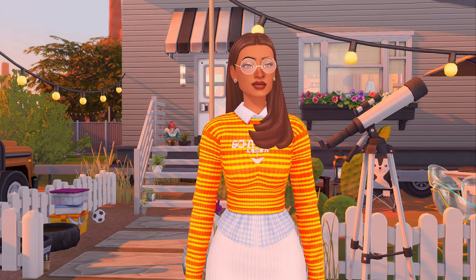They're supposed to complete the Strangerville Mystery aspiration. Their traits are paranoid, genius, and socially awkward. They work as a scientist, their color theme is orange — though I added a little black because black and orange go really well together. You're not supposed to get married, children are the product of abduction only, the heir must be an alien baby, and you have to max logic and programming skill, grow a bizarre fruit, and live in a trailer or cabin home.